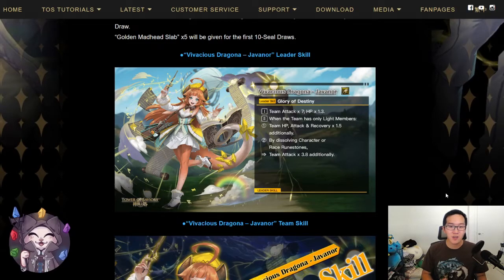This is going to be a light dragon card and is a leader for mono light teams. Her leader skill is Team Attack times 7, HP times 1.3, and when the team has only light members, HP, Attack, and Recovery also increase additionally by 1.5. Additionally, by dissolving character or race runes, your team attack increases by 3.8 additionally.